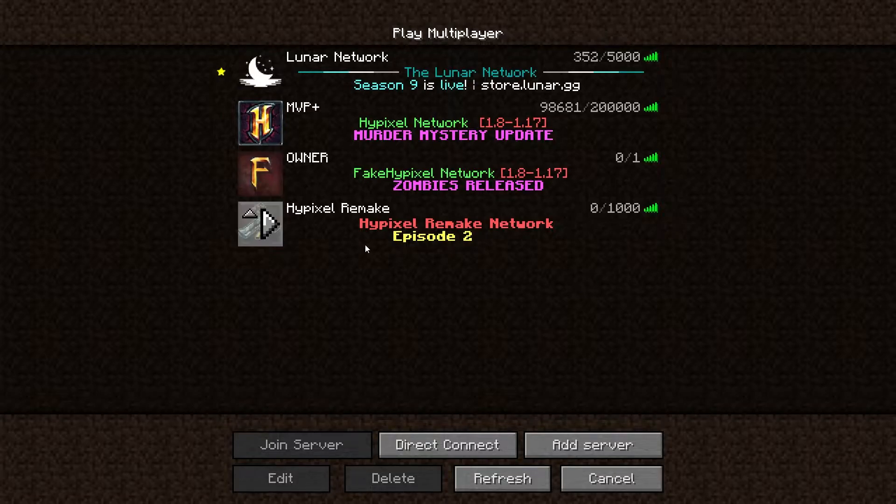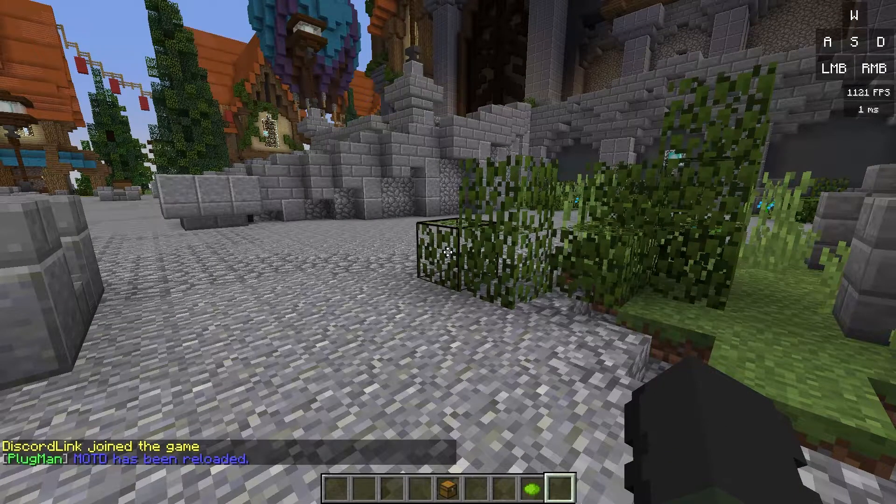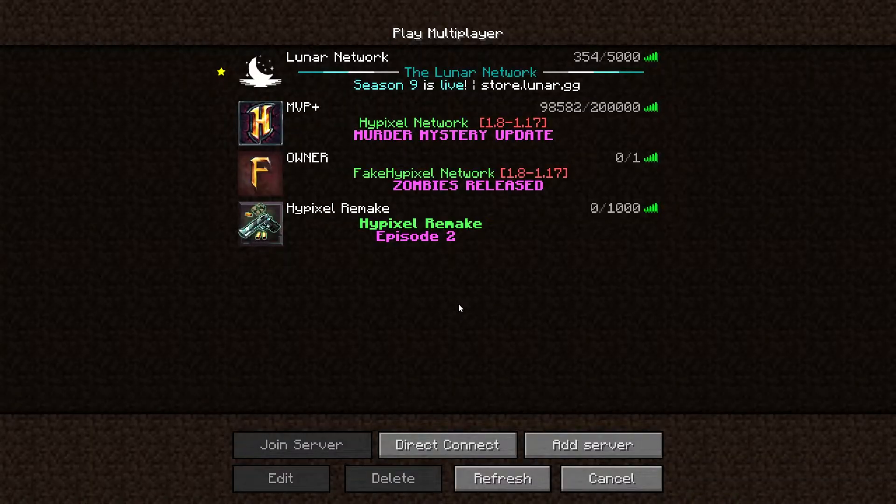Go back into the MOTD config. Change the color code from 'c' (red) to 'a' (green) for 'Hypixel Remake Network'. For the second line, change yellow to 'd' which is light purple, and keep the text as 'Episode Two'. Try to center it a bit better, save, go back onto the server, and reload the plugin with slash plugman reload motd. Exit out and there we go — 'Hypixel Remake Episode Two'.